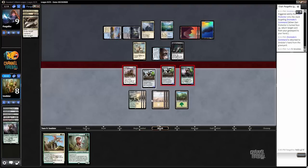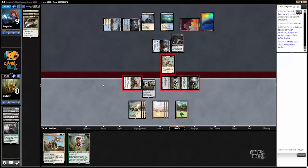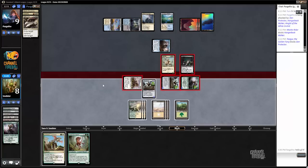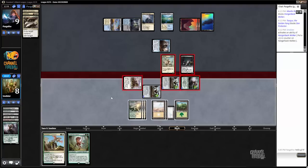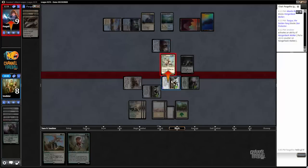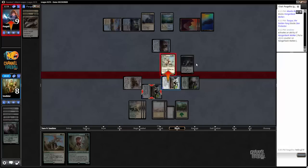I could leave back this Hangarback because it's pretty effective at fighting Tasigur — it can grow to survive the 3-damage-to-a-creature burn spell, Fiery Impulse. So what I'm going to do is charge this Hangarback, put a plus-one plus-one counter here, and have this fight that. This is really bad against a Wrath, but I think it's pretty good against almost everything else.